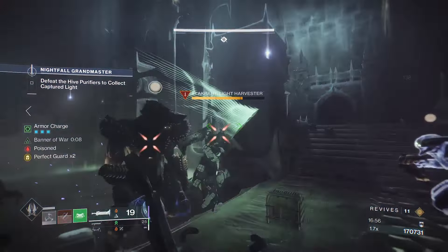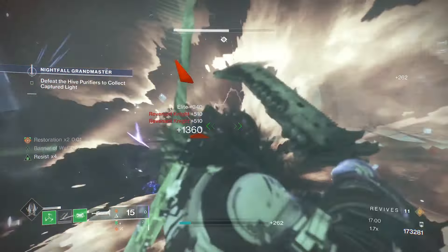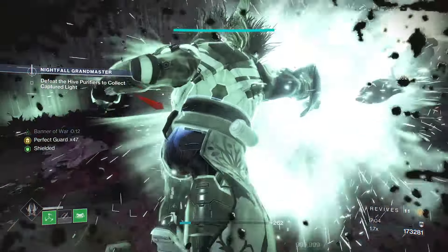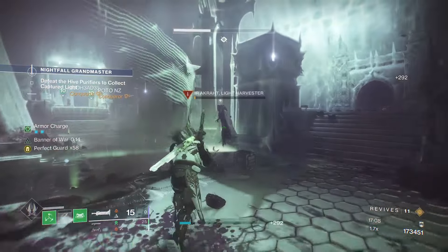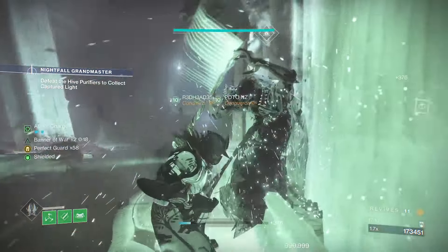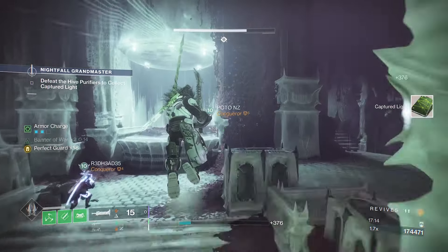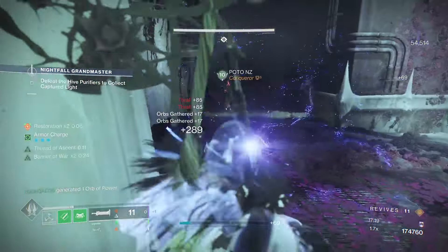I've run GMs on Solar, Strand and Stasis, and no matter the element, these puppies chew up champs. The combination of Stasis and Lament was probably my favorite, as I could Overload with my melee, Unstop with my grenades, and the Lament was always primed to deal with barriers. The others of course really worked well here too, particularly Strand with Banner of War — it's just made to operate swords.